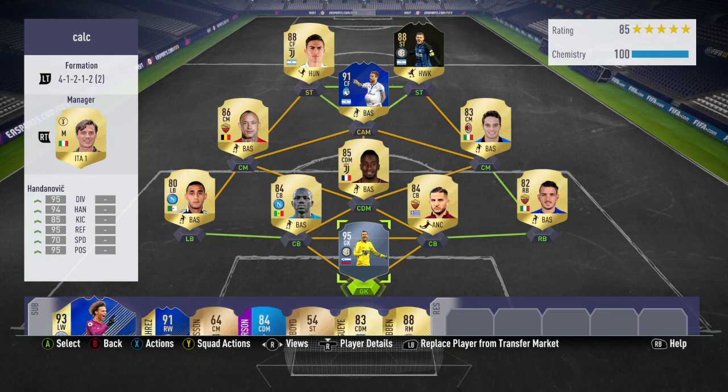Anyway, this is the team I used him in. Starting with Handanovic in net, Florenzi, Cooley Barley, Manolas and Guilham in defence, Mitwidi, Nangolin, Bonaventura and Team of the Season Gomez in midfield, along with Dybala and second-in-form McCarty in strike.